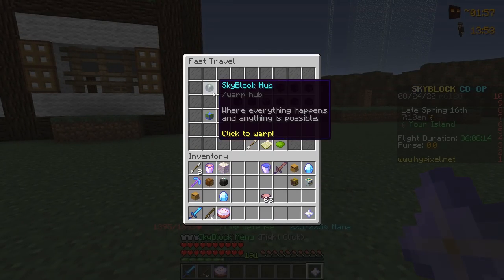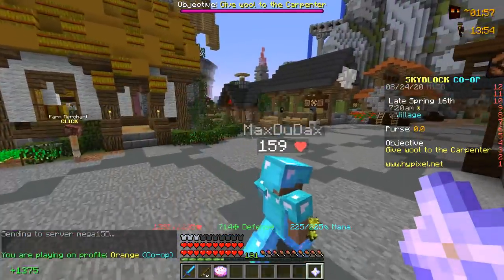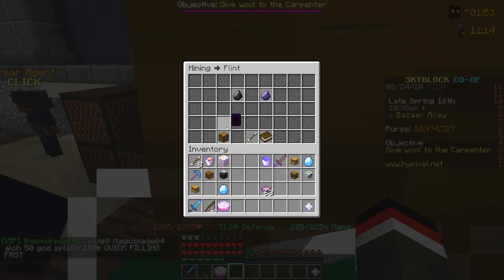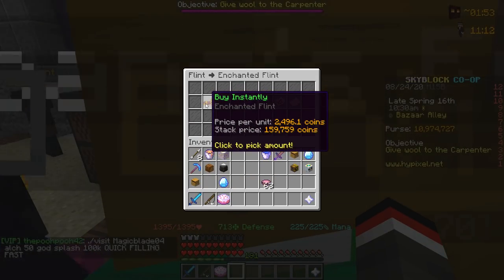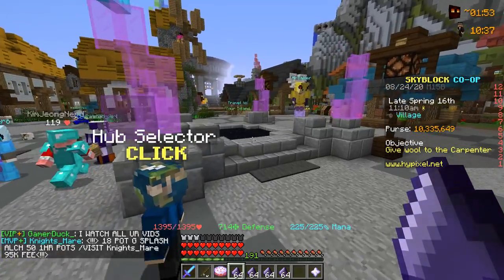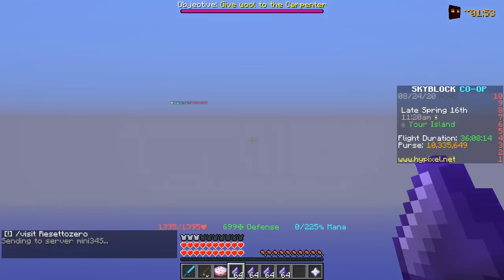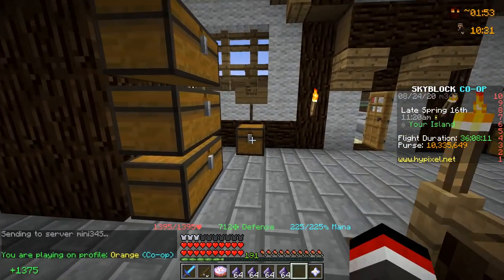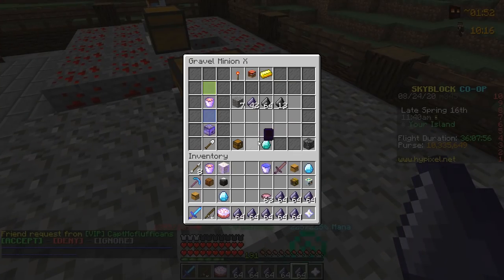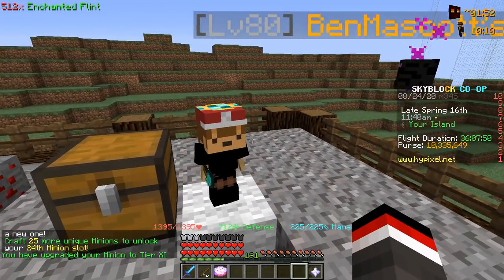Starting today's video, we're heading over to the Skyblock hub to upgrade our gravel minion to tier 11, since it's very easy at this point. We don't have many stacks left to buy, and enchanted flint is selling for 150k — which honestly is pocket change to us now. Heading back to the island, we're upgrading and adding it to the tier 11 minion collection. We're so close to filling this up — boom, another minion with a diamond helmet on top!